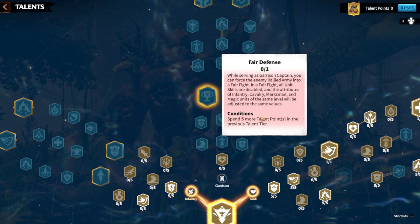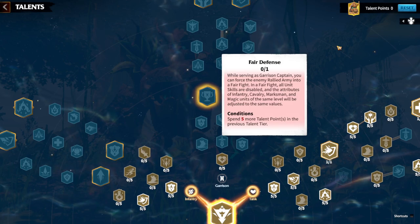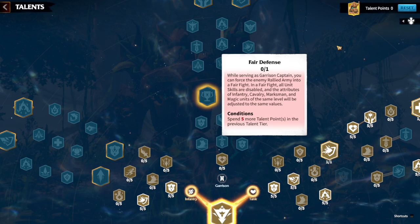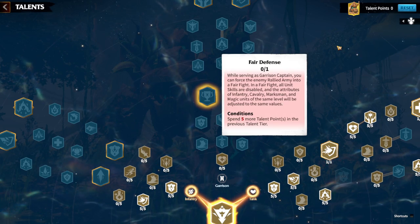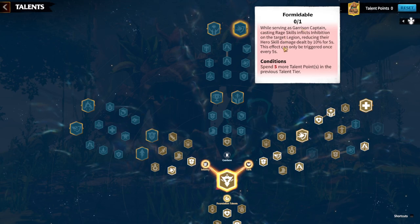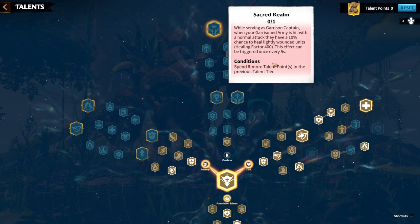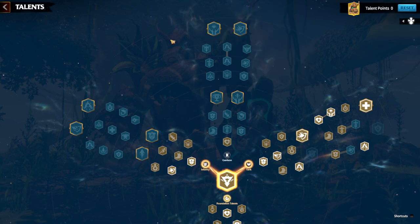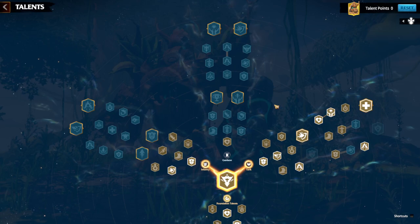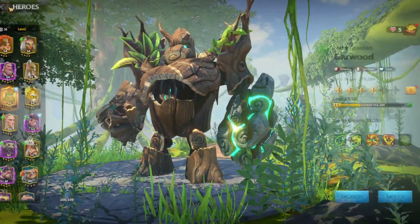Fair Defense is especially for free-to-play players like me. Without this talent, a tier 5 player can appear under your city and destroy you — as simple as that. If you are a tier 4 player, upgrade this talent — it will benefit you enormously, making any attack a fair fight so you won't lose troops as much as before. The other talents to consider are Formidable — which increases hero skill damage dealt by 10%, more of an offensive talent — and Sacred Realm, which is a healing factor talent. If you don't want healing in garrison, choose Formidable; if you want healing, choose Sacred Realm. But Fair Defense is the most critical, especially for tier 4 and free-to-play players.